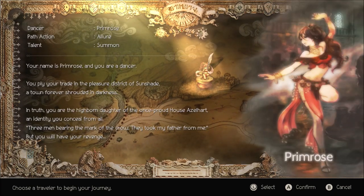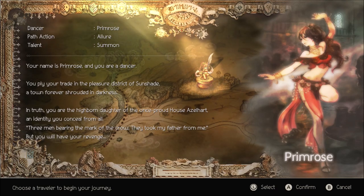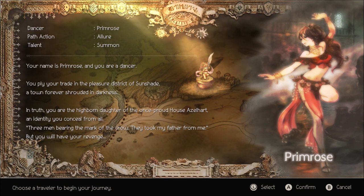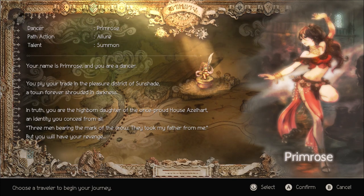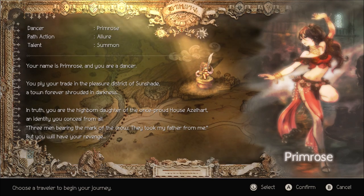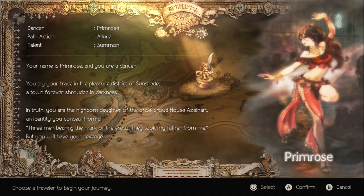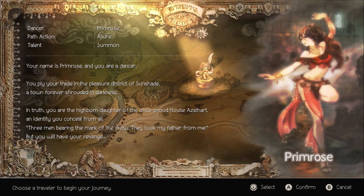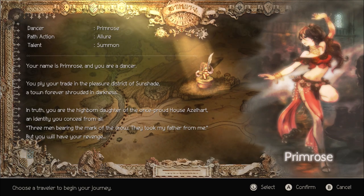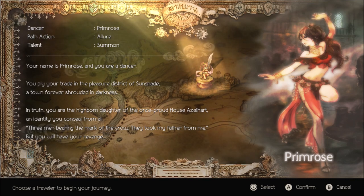Next up we got Primrose. Her path action is Allure and her talent is Summon — just like Ophelia. Your name is Primrose and you're a dancer. You ply your trade in the pleasure district of Sunshade, a town forever shrouded in darkness. In truth you are a highborn daughter of the once-proud House Azelhart, an identity you conceal from all. Three men bearing the mark of the crow — they took my father from me, but you will have your revenge.